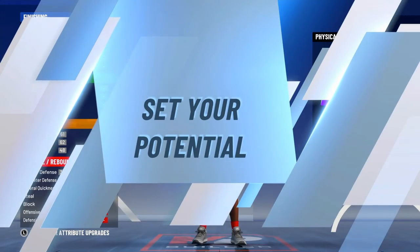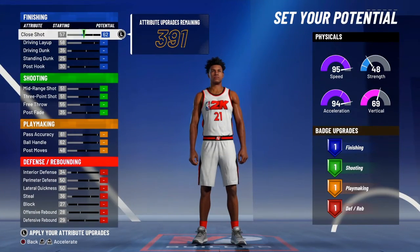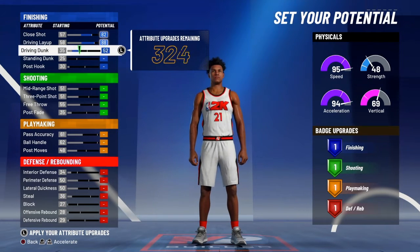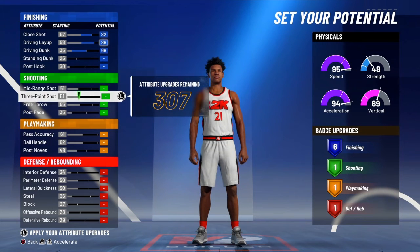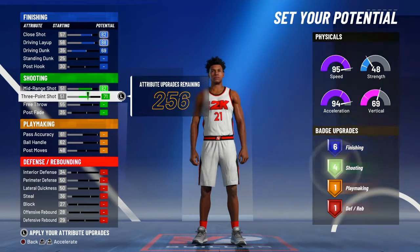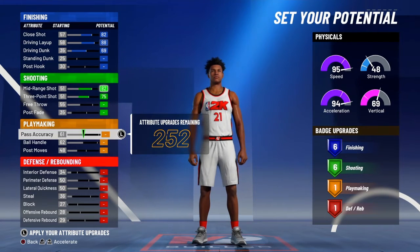We're gonna pick the top physical pie chart because we want the best speed — gonna get 90 speed. So we're gonna upgrade all the finishing, close-shot everything all the way up, driving layup all the way up. Because for an oversized guard build, when we do everything, we want everything to be smooth. I'll get a free throw all the way up too.